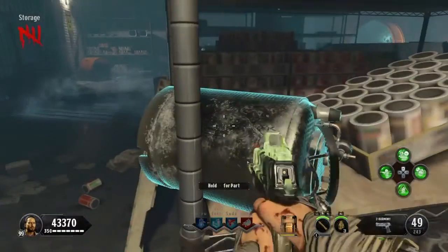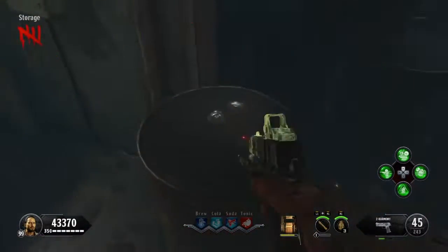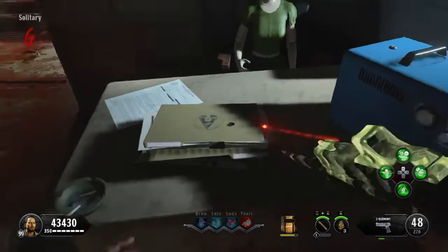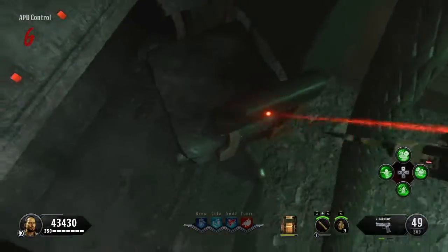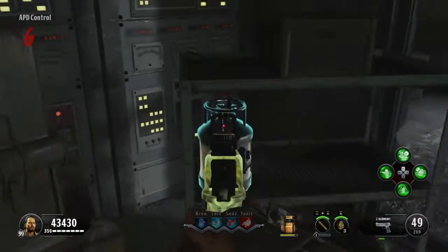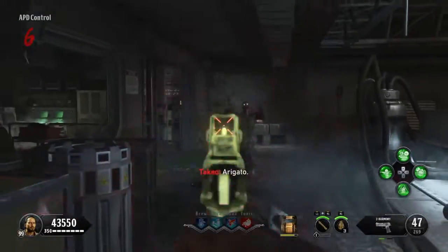The second storage location is here, as you can see, or here. The final part is in the solitary. It's either here, here, or on the other side of the room here. After you pick them all up, you need to go and build it.